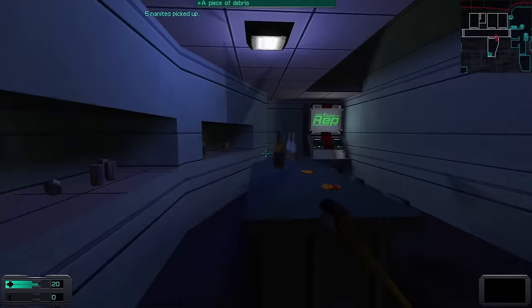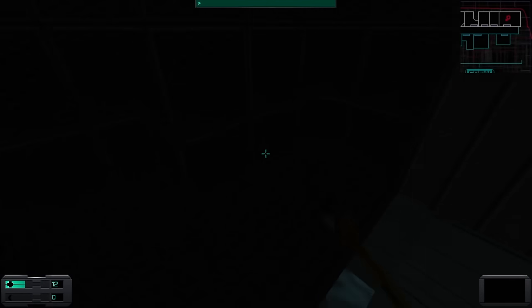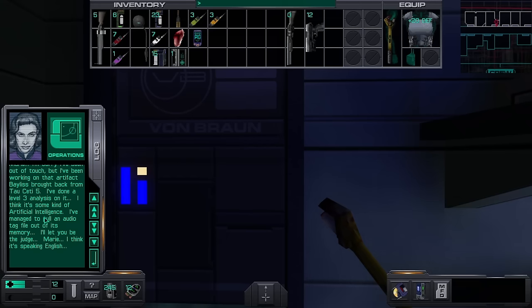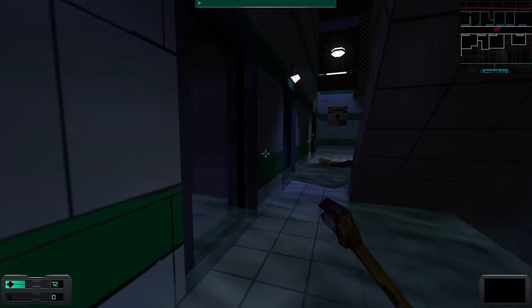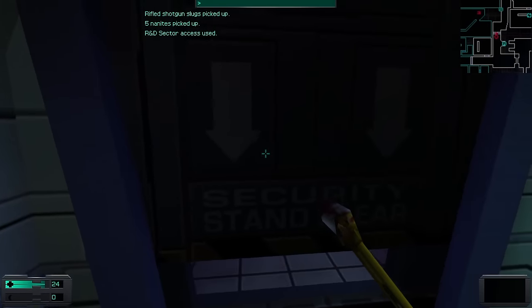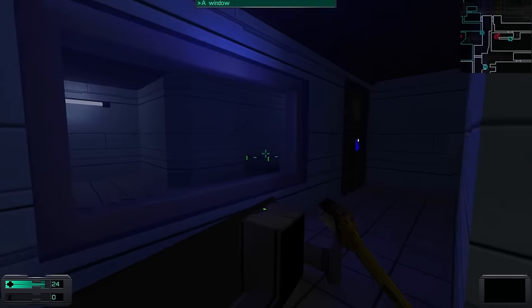I find the keycard for crew quarters and begin looting room to room. Inside one we find an audio log from Karenchkin who is obviously acting in Trioptimum's best interests, seeing the transmission from Tau Ceti as a pile of cash. More intriguing is an audio log from Janice Polito, who sounds almost unrecognizable — calm and rather nice compared to how she's been treating us. She goes on about an artifact that a man named Bayless brought back from Tau Ceti 5. In a side room we find an audio log from William Diego — his voice actor is Nick Valentine from Fallout 4.